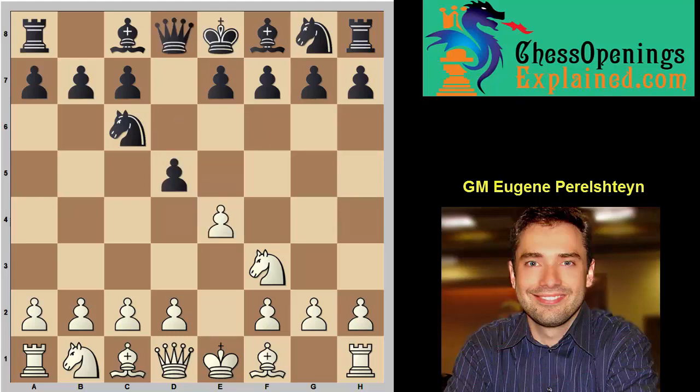The move knight f6 has been recommended by at least one opening book, but honestly it's not that serious. This is like the Alekhine Defense with the knight on c6 — we really like this as white. The way to punish knight f6 is to play e5. Now black has limited options: knight h5 and knight g8 are bad, knight e4 is bad because of d3, so really the only options are knight d5 and knight g4.